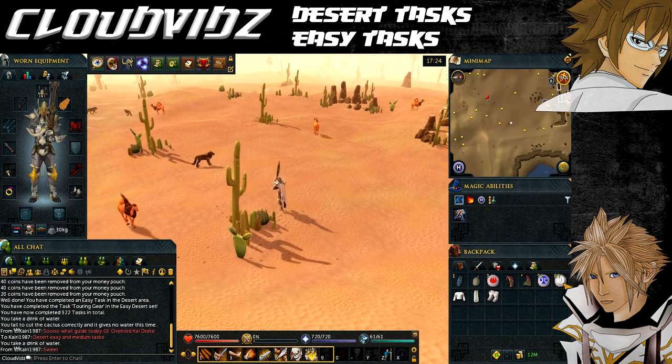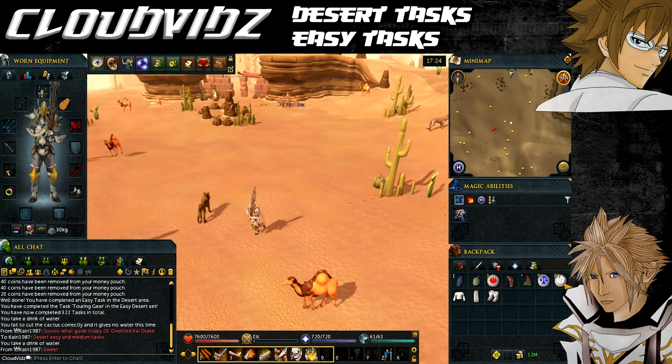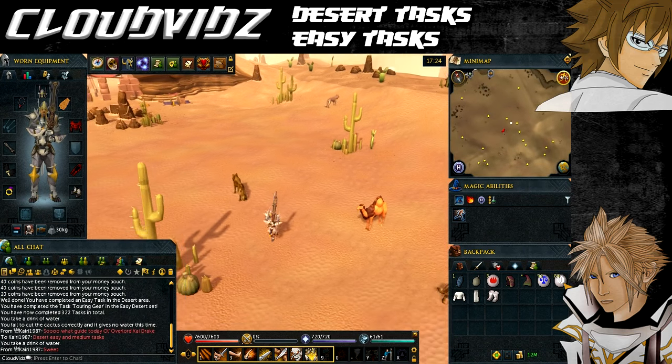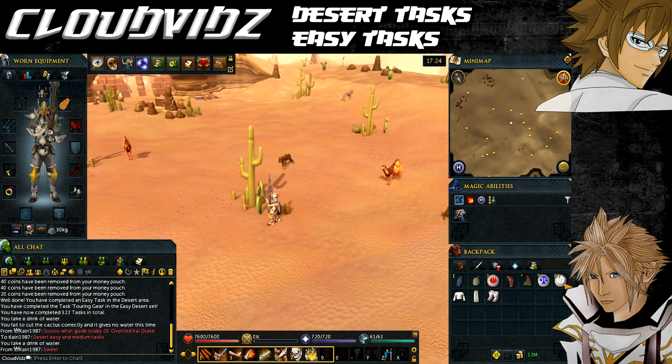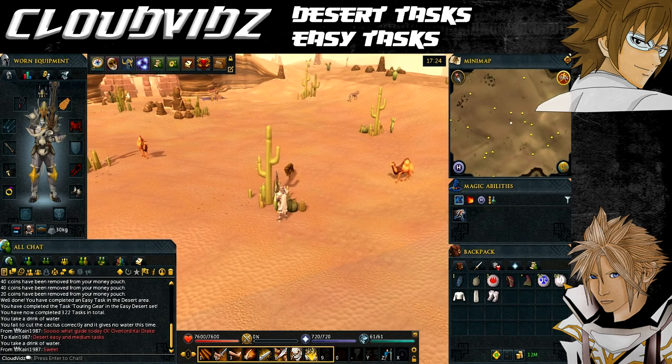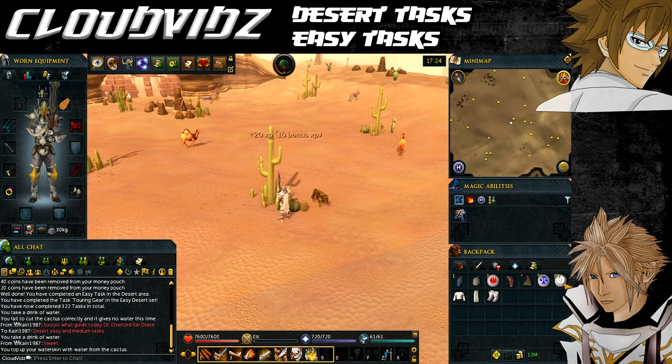The next task is called Slash Fund - get water from a cactus in the desert using your knife. You'll also need an empty water skin, which you can get from Shantay at Shantay Pass. There are various cacti across the desert. Select to slice one and once you successfully get water from the cactus into your water skin the task will be complete. Note: you need a successful attempt - if you fail, the task won't complete.